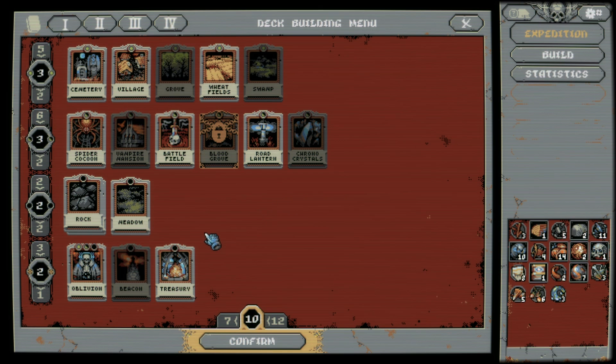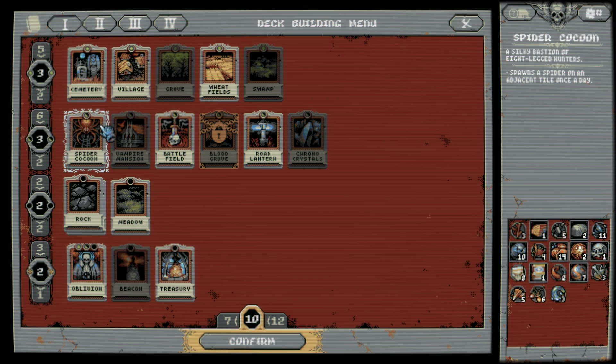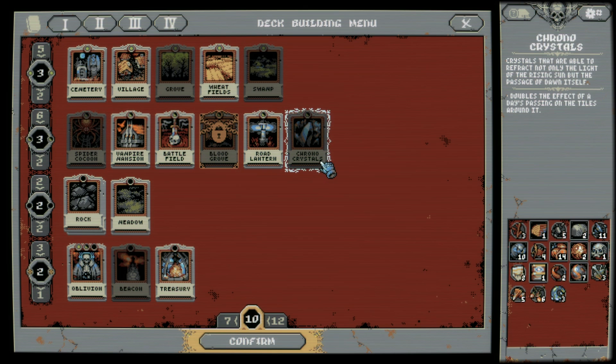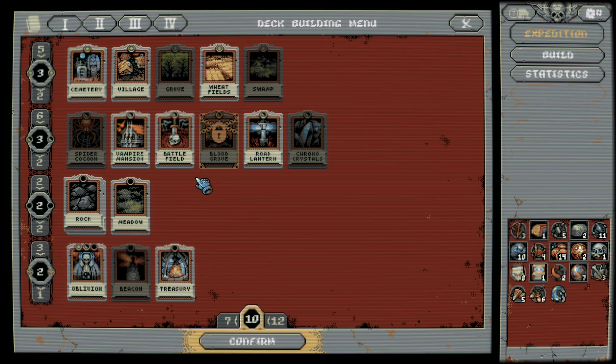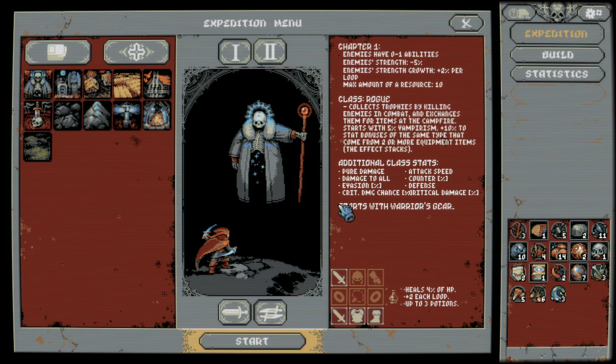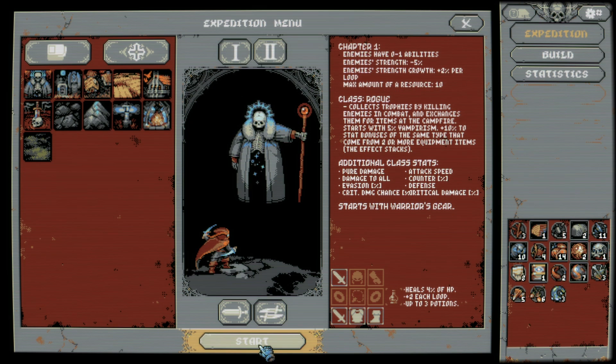I don't think we have anything really new here we want. We can get rid of the spider cocoons and take a vampire mansion. Let's try that. The only question is Act 2 or Act 1? We'll try Act 1 just to kind of farm a bit.